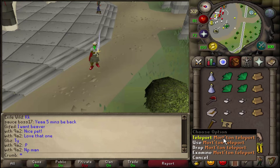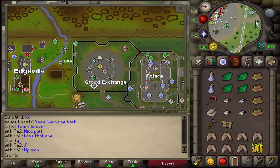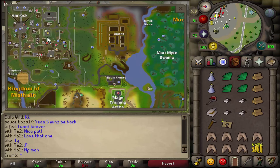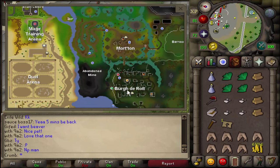The quickest way to get to Morton is to buy the Treasure Trails teleport from the Grand Exchange. And if you have completed the In Aid of Myreque quest, you're going to be able to access the bank, which is just to the south of Morton in Burgh de Rott, when you repaired it. So that could be useful for you to know as well.